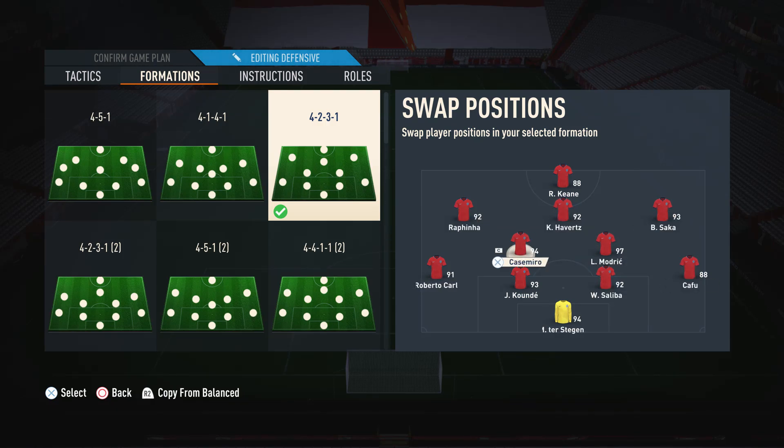Moving on to the left CDM, I like to use a more defensive-minded player — somebody that's going to stay back, break up the play, and ensure we're as solid defensively as possible. I'd suggest somebody with a medium-high work rate. For the right CDM, I like to use a more box-to-box style player — somebody with a high-high work rate who attacks and defends, and is a nice well-rounded card overall.